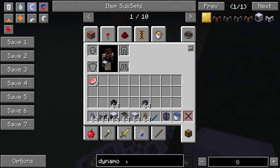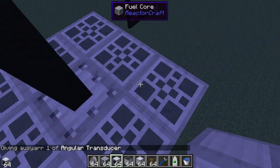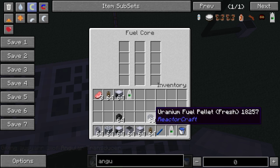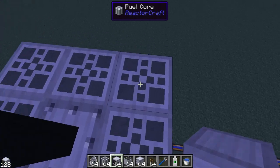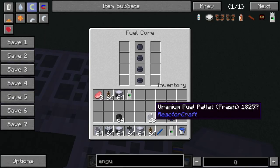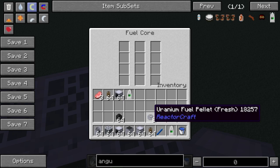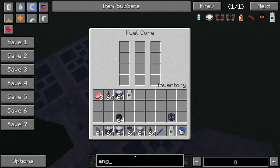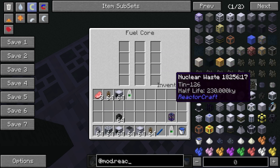Turbine this as well over here. So these things are actually multi-block structures too, so if we shift-click again and again it now fills up the ones below it, so you can put hoppers on the top of these to automatically refill.